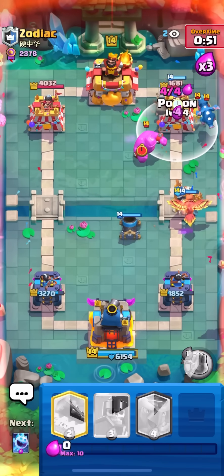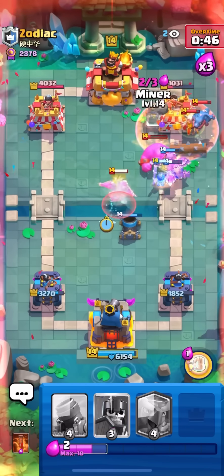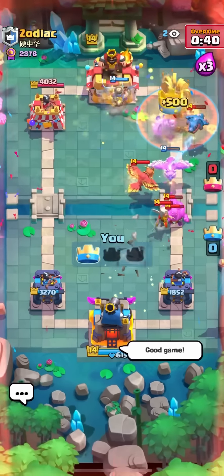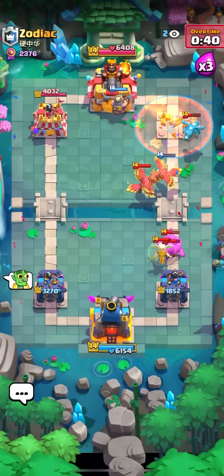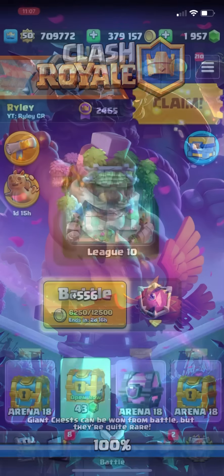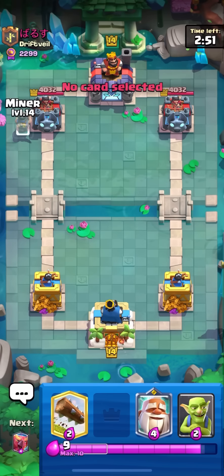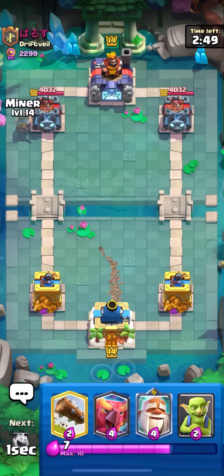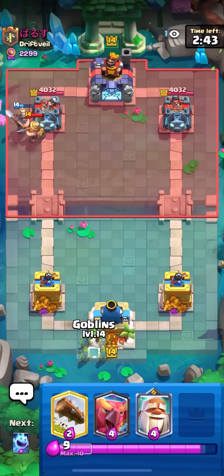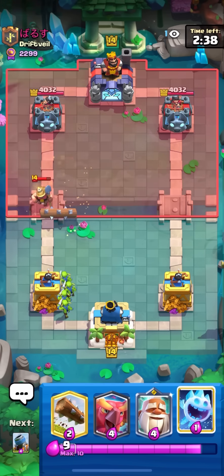Going for monk in the back and phoenix in the back — this is really bad, I'm gonna take a lot of damage. He has monk in front and his defensive mortar isn't even good. Guards, mortar — I have to mortar even though it's not ideal. Ice spirit, poison again. Need to get elixir from the e-golem. Guards to pull this away. Phoenix to snipe the e-drag because it's gonna get healed. Monk and log. Guards on the phoenix egg.